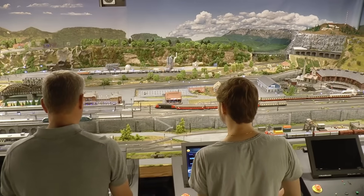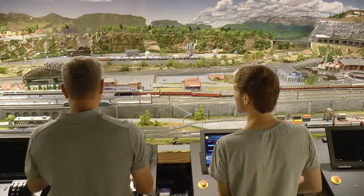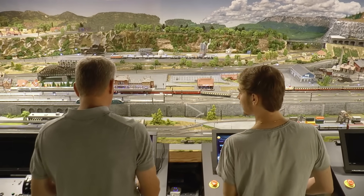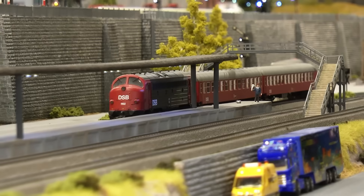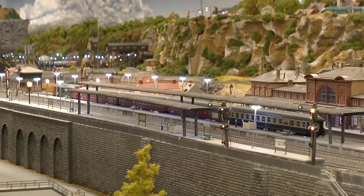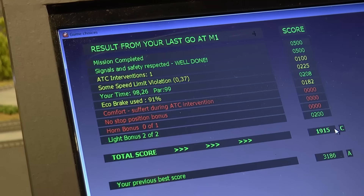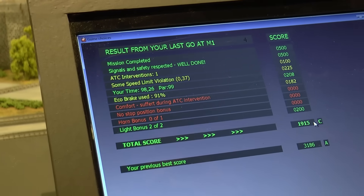Once you get a hang on controlling the train in this first basic mission, you will level up and gain access to new missions. For newcomers, a co-driver can be activated — it's a kind of tutorial which gives you advice while you are driving the train along the line. You get a result screen once you have completed a mission, where you can see what went well during the mission, but also what you can improve on for the next one.